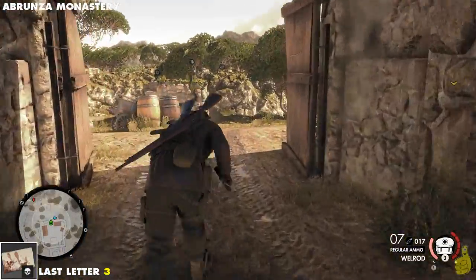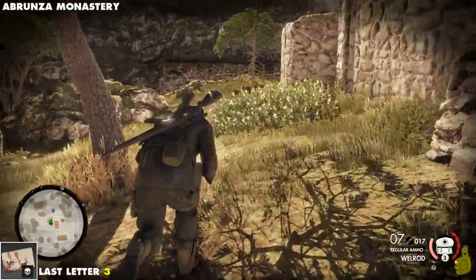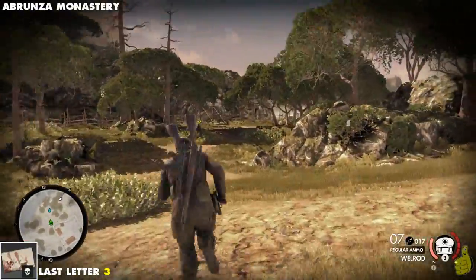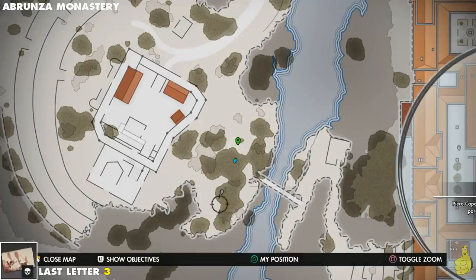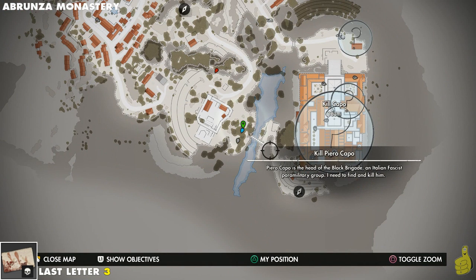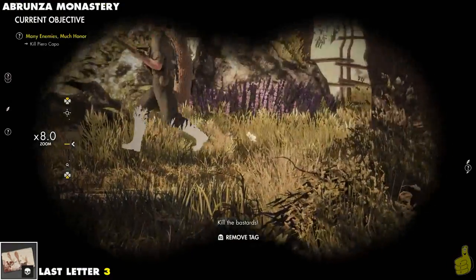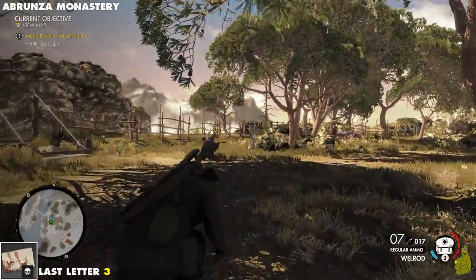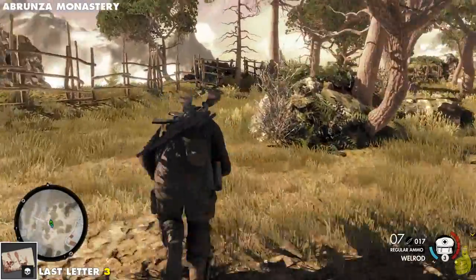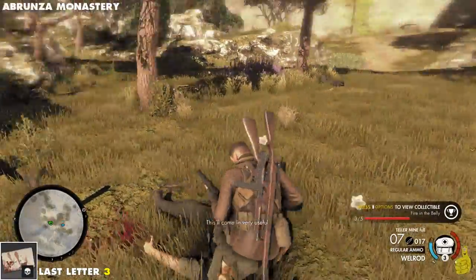Next up, we've got a last letter. This guy's wandering around in a foresty, woodsy-like area. Keep in mind, this guy is normally down here by this gun, but he tends to wander — he could be anywhere down on this lower beach area or all the way up by the woody trees. Once you find him, locate him, scan him, drop him, and then go for his body and take the last letter.